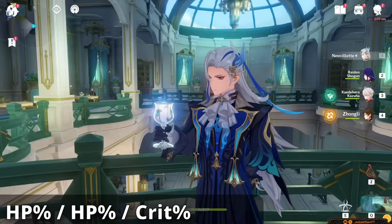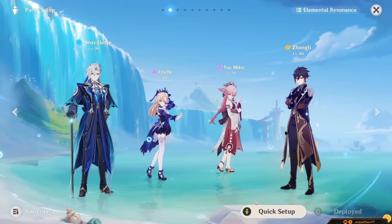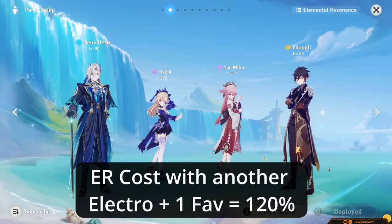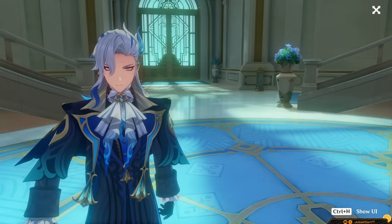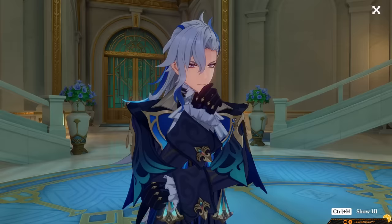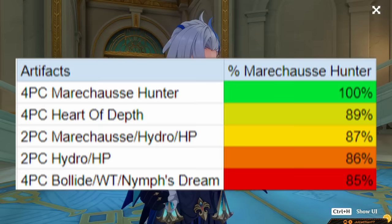As for sub-stat priorities, for ER requirements: if you're playing Fischl with him, which you typically will alongside another Electro with a Favonius user in the party, his ER costs are around 120%. In a less specific ballpark, most of his teams will need 125–135% ER to cover him. It's absolutely necessary to make sure he bursts every rotation, so don't neglect ER. Know that for every Favonius weapon in the team, his ER costs decrease by about 10%. Check the sheet linked for exact rankings.